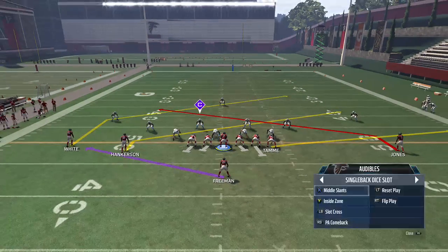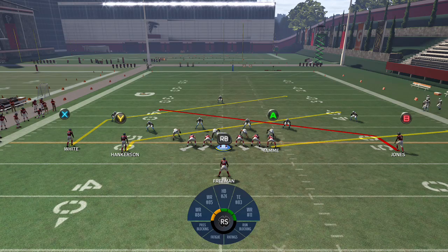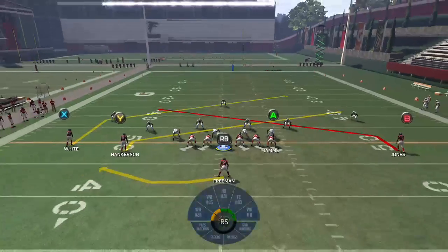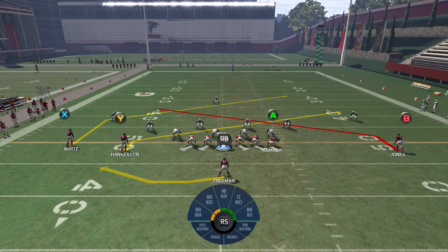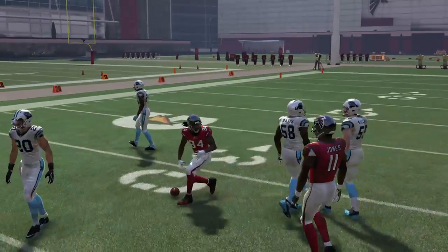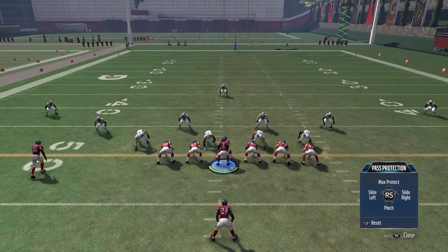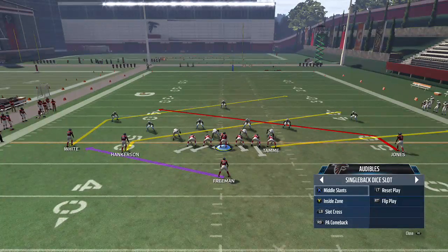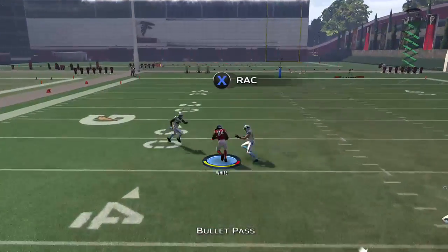Middle Slants is one of my favorite go-to plays when I see Cover 3 and want a quick, easy play — it's in my audibles. Block the tight end, take the running back on a swing left. The RB takes the DB over the Y to the left while the Y takes the middle linebacker to the right, leaving a nice easy channel for the double slant route. Throw it right there — 15 to 20 yards, really easy, and it's a great blitz beater. Slide protect whichever way to block any A-gap blitz.